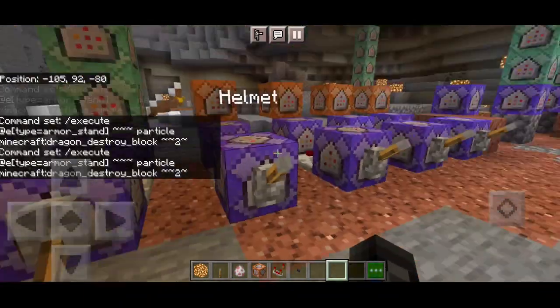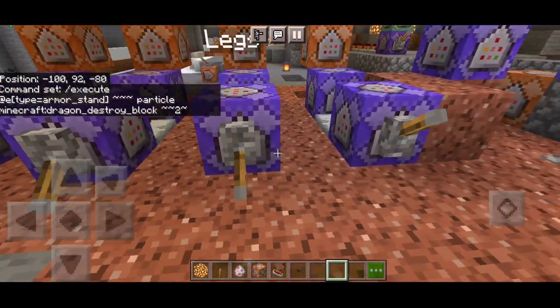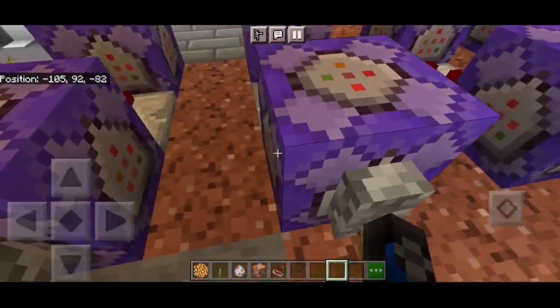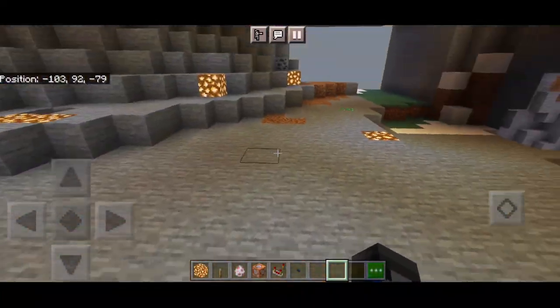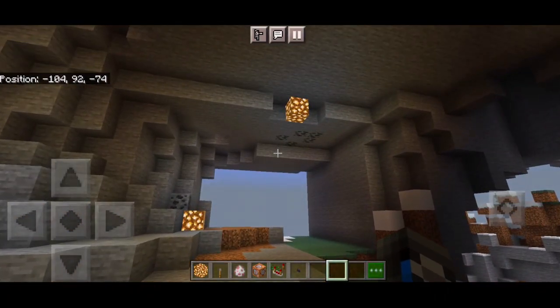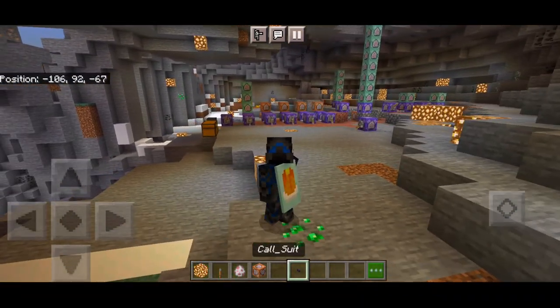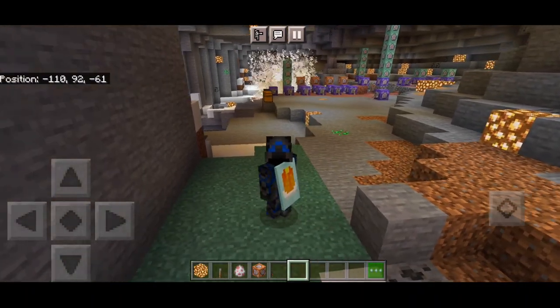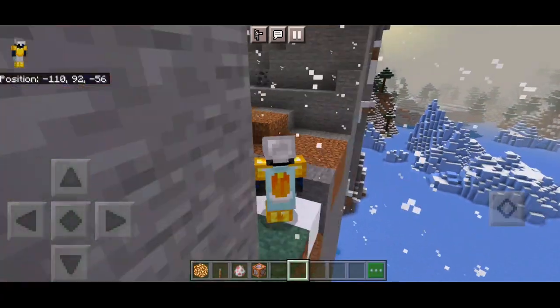Let's move on to the armor. There are actually four types: helmet, chest, legs, and lastly feet. Let me showcase this before showing the commands. I'll switch to third-person view and drop the button we renamed to 'coal_suit' — you can use any item renamed to coal_suit. As you can see, the armor stands come right into you with all those particle effects and — boom — automatic wear-up.